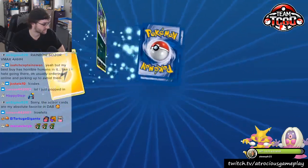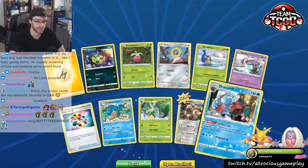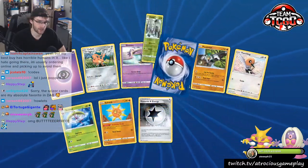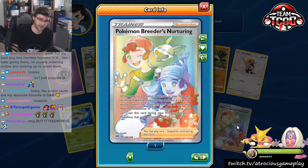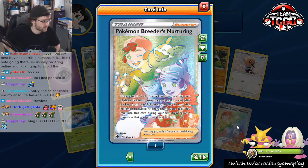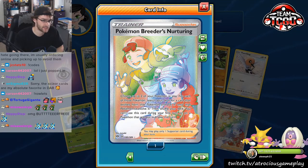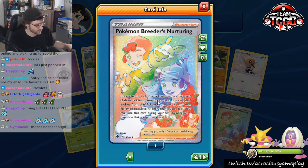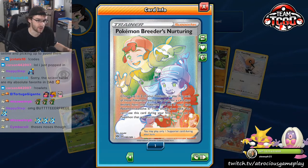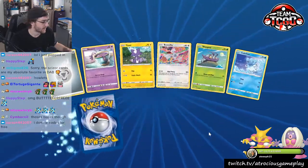How are you today? It's good to see you. We have way more than a playset of Turbo Patches. If we could get more Rowlets and less Turbo Patches, that would be awesome. Powerful Energy — come on, we need some big hits. And there it is, baby — Pokémon Breeder's Nurturing Rainbow Rare Trainer! Very, very interesting card. I kind of think this could be seen in a little bit of niche play, though I'm not 100% sure where yet. And we got a Reverse Holo Golisopod.